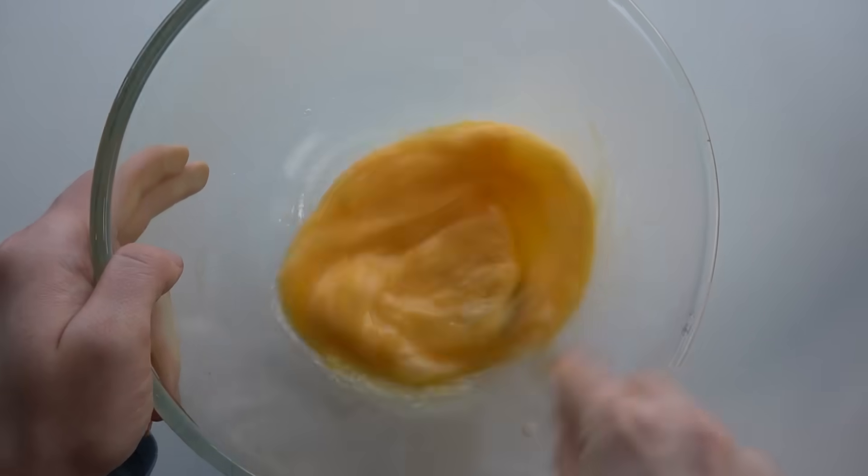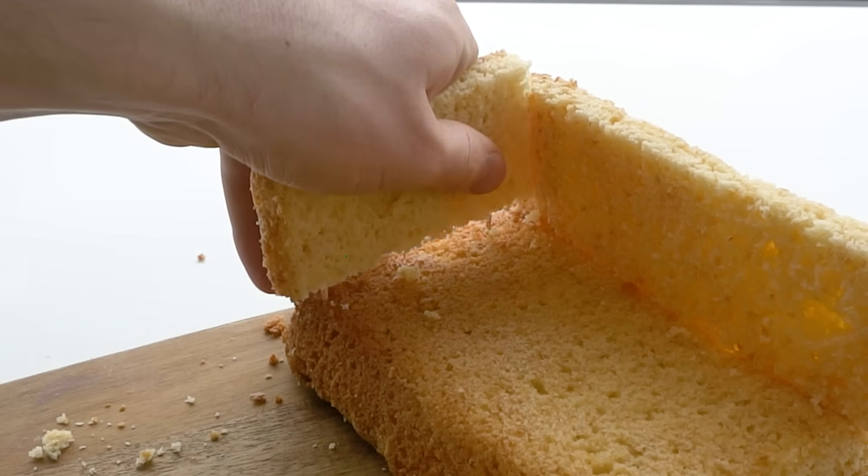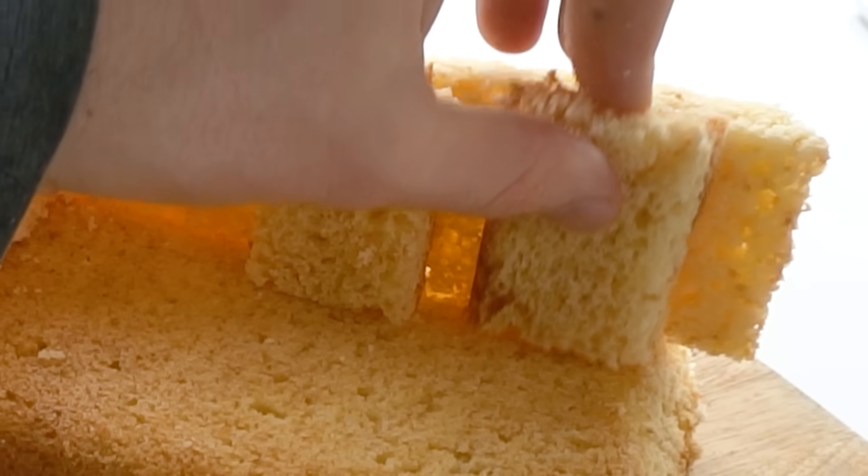I'll start by baking a cake. That's a pretty time-consuming job, so while we wait, why don't we talk about today's sponsor? No one. There is no sponsor. Anyway, the cake is done, so I cut a slice to make the floor, and two more slices to make the walls. A couple more pieces will make some cabinets on top of the room.